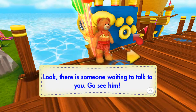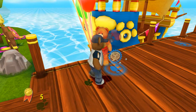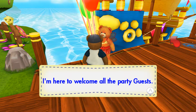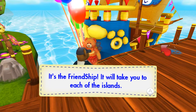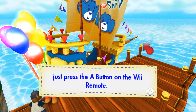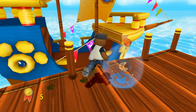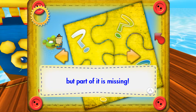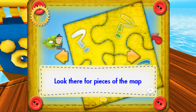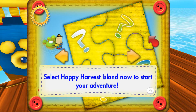Look, there's someone waiting to talk to you. Go see him. Hello, I'm from Happy Harvest Island. I'm here to welcome all the party guests. See that boat? It's the Friendship. It will take you to each of the islands. When you want to leave an island, just press the A button on the Wii remote. Enjoy your trip. This is a map of the islands, but part of it is missing. Right now, you can only go to Happy Harvest Island. Look there for pieces of the map to find the other islands. Select Happy Harvest Island now to start your adventure.